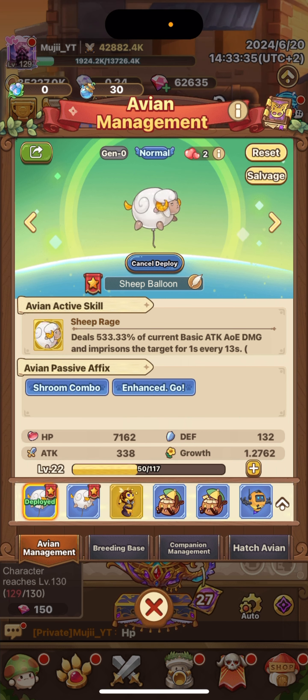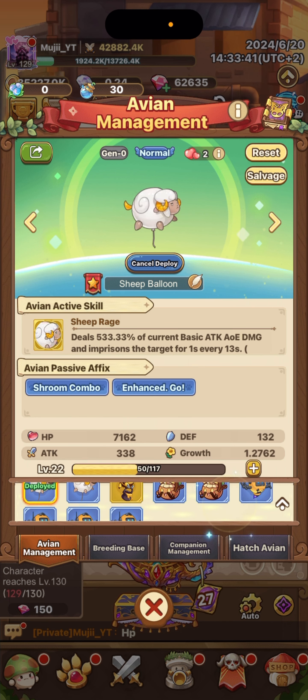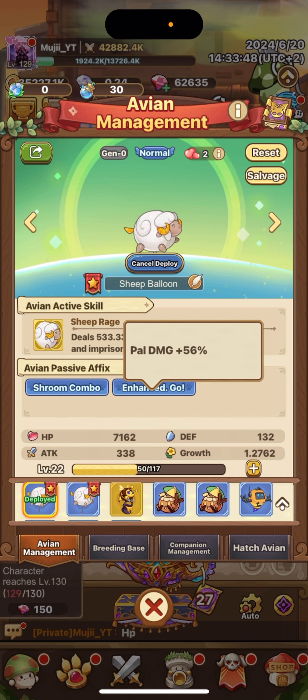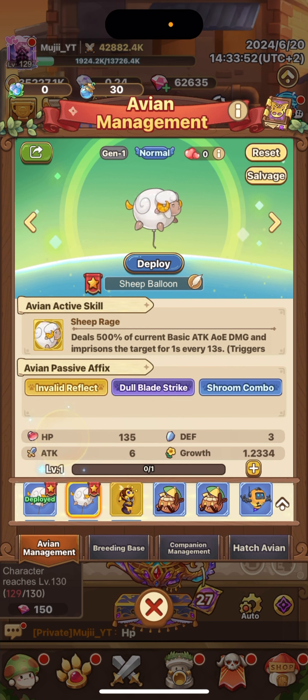All sheep-type pals have the same Avian active skill, of course. Then every different pal can have different passive effects — like this one has Combo and Hands Go, and this one has Invalid Strike, Dual Blade Strike, and Shroom Combo, so this might be better.